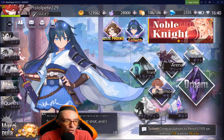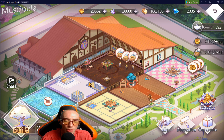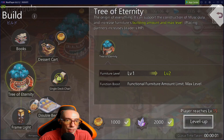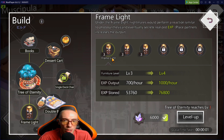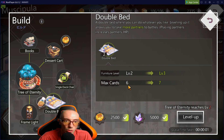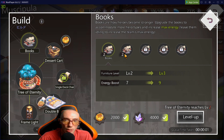The other very important feature is the Musicula — I'm not sure why they call it that, but this is basically your house. It's the idle part of the game where you collect resources over time by building things. We have the Tree of Eternity as the main control center, Frames of Light that give us XP, a Double Bed that increases how many partners you can bring into battle, a Dessert Cart for more gold, and Books which increase your energy. The game walks you through building them — just build and level them up as high as you can.